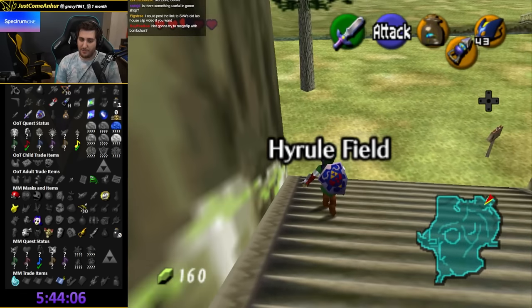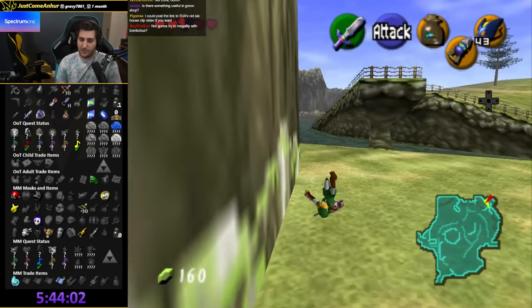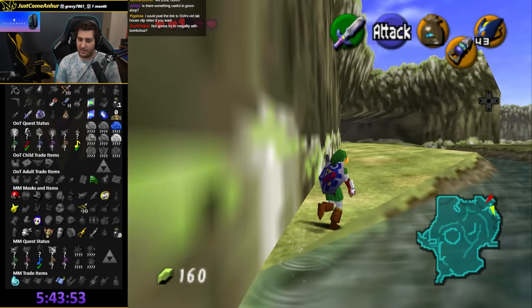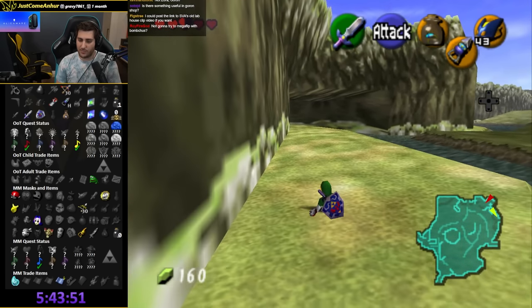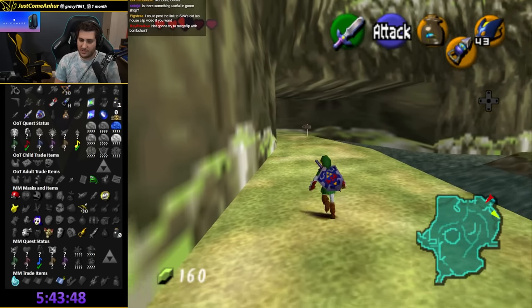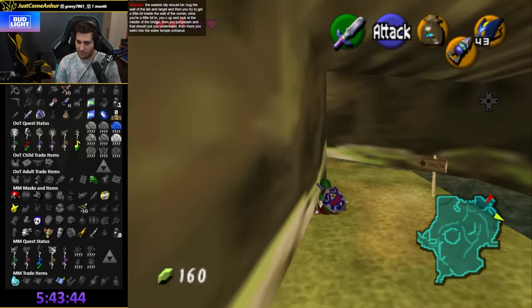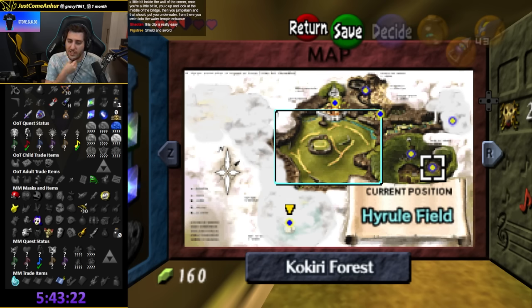I don't actually know how to Mega Flip with a Bomb Chew. As adult, without anything, you can just clip into Zora's Domain, right? What could I do there — I could go to Zora Fountain, I could go to Ice Cavern. Might be worth trying.